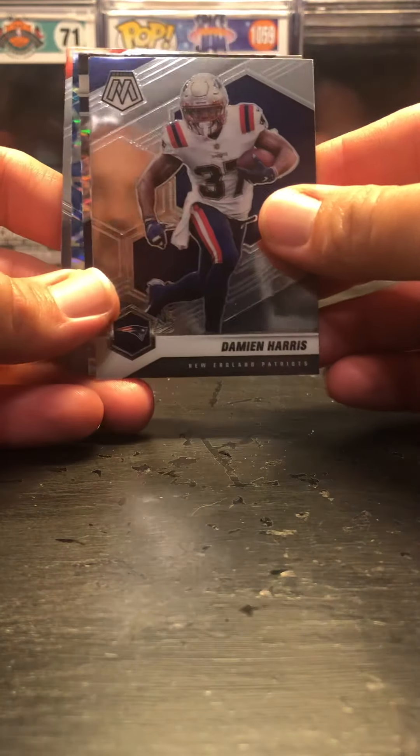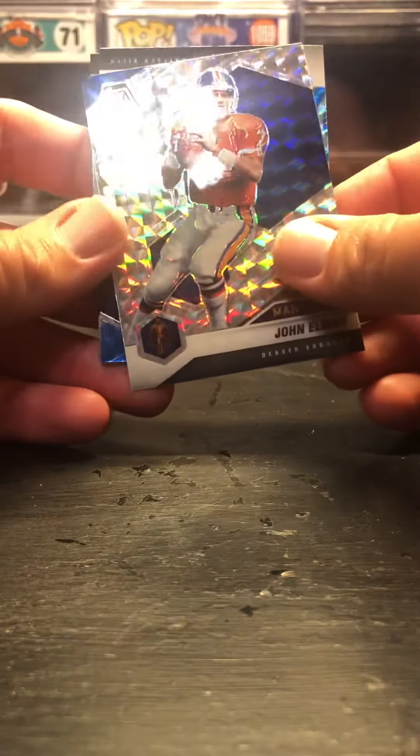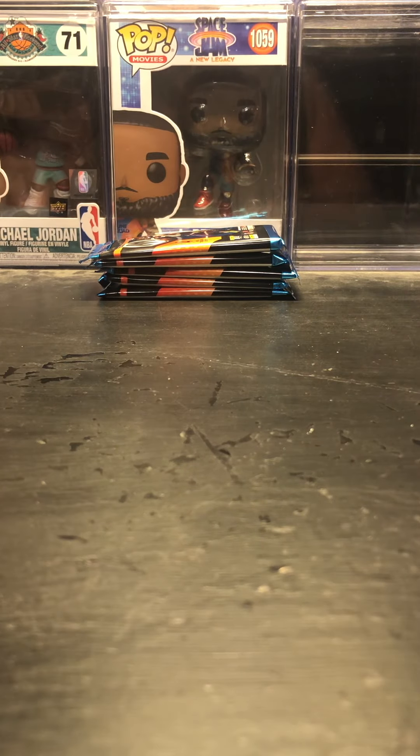We got a Damian Harris, a nice upside-down John Elway silver, followed by a blue reactive Stefan Diggs and Jerry Rice. These Man of the Year cards are kind of cool — I like that they're doing that.